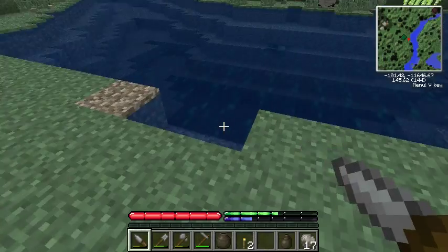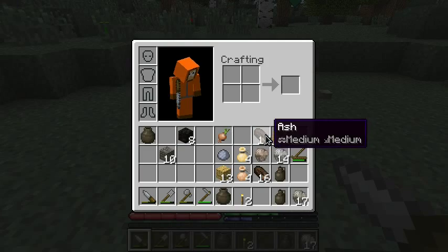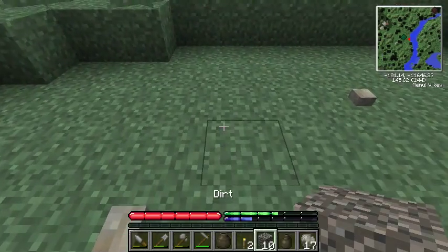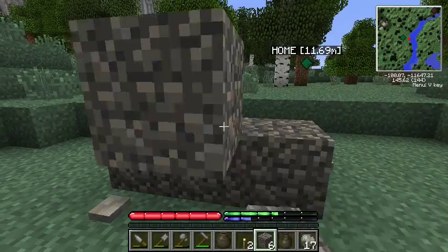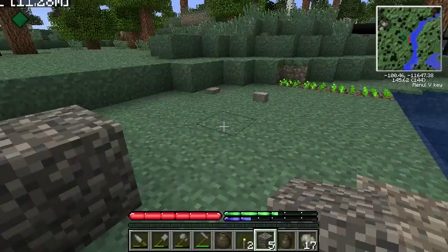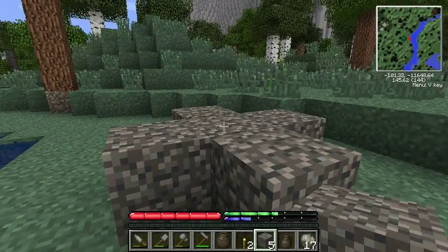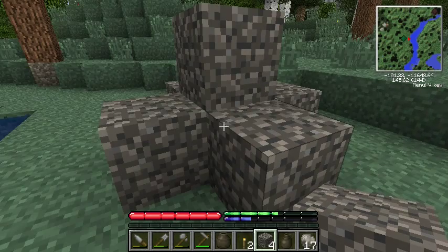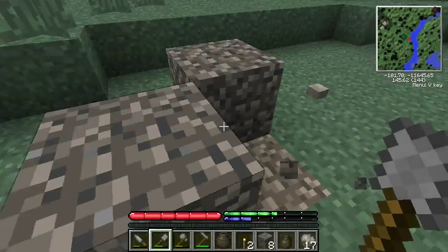We want our house to have access to water. Let me show you this first — this is what I was talking about before. So if you try and stack up dirt, it'll just keep falling down. Now that there's dirt on all four sides of that one, I can put another one on top. It tends to just slump down into these cones. Sand works the same way, and gravel does work the same way too.